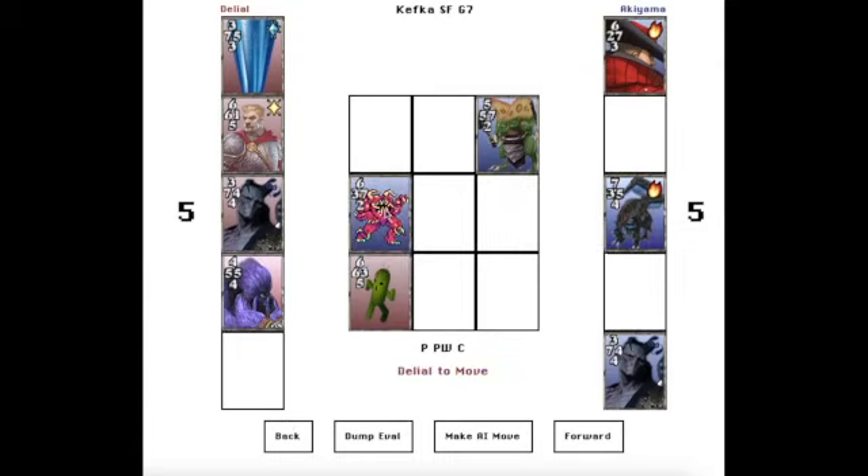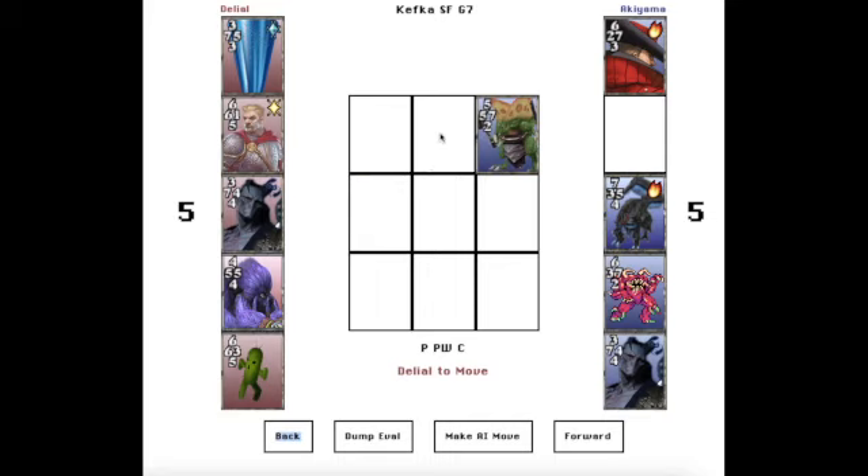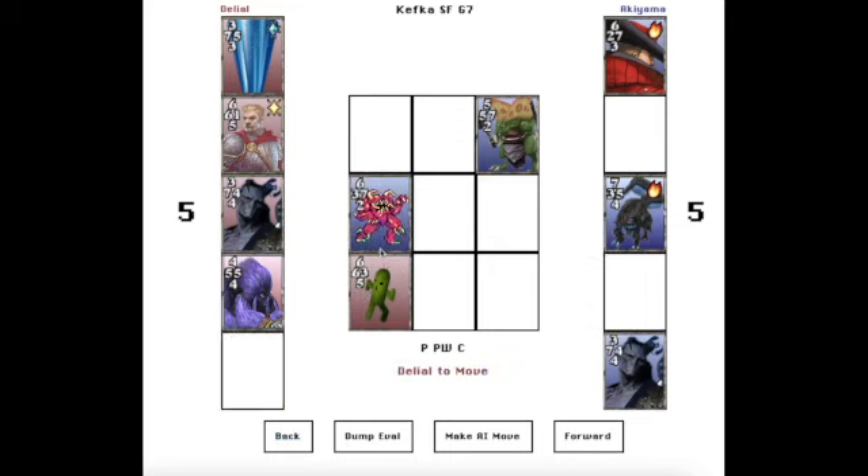Akiyama instead goes in 4, which gets rid of his bad square, but he doesn't take the chance to lock in his card in 3. The numbers now work out in an unlucky way for him. Going back a few moves, Akiyama had many recaptures in both 2 and 6. After this move, his only card that can take back in 2 has a 3 and a 2 facing out. The 3 and the 7 concede two sames to Dele's hand, with Dele having first access.